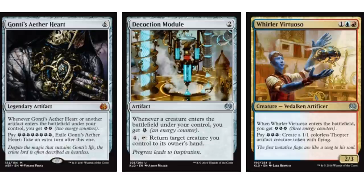The Consulate Module costs two mana, and whenever a creature enters the battlefield under your control you get an energy counter. Gonti's Aether Heart costs six mana, and whenever it or another artifact enters the battlefield under your control you get two energy counters. So combining Gonti's Aether Heart with the Module: every time a creature comes into play you get one energy counter, and every time an artifact comes into play you get two energy counters.